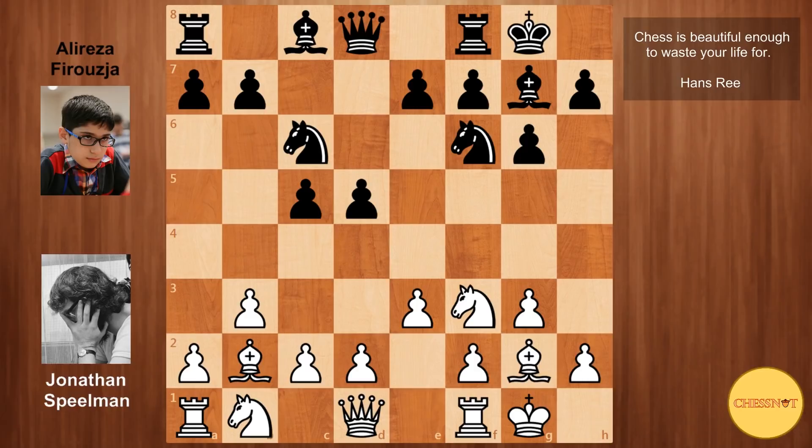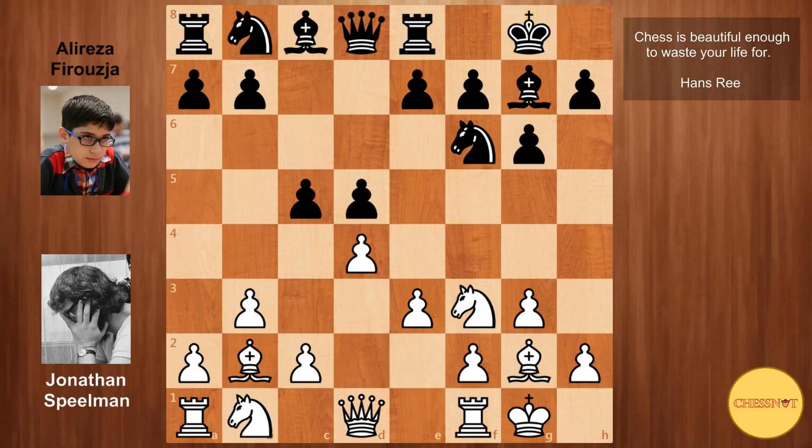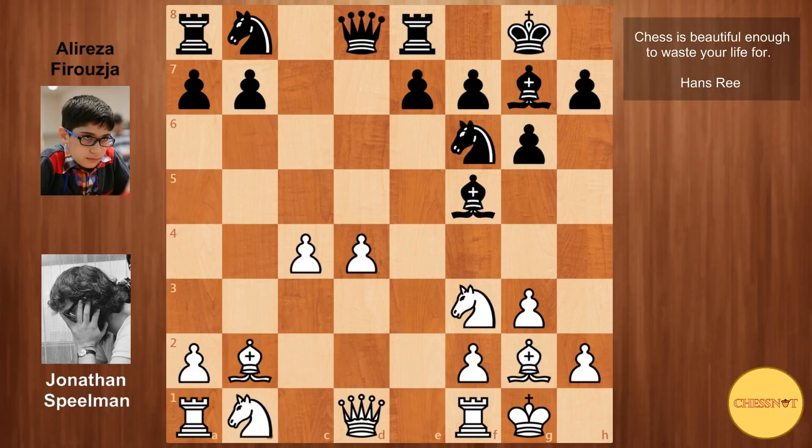Previously Nc6 has been played between Carlsen and Radjabov in 2013, and Carlsen actually lost that game — he didn't manage to get any substantial advantage. So the game continued: Re8, d4, cxd, exd, Bf5. White decides to challenge the center with c4. We have dxc, bxc, and it's now Spielmann who has central control. However, these pawns could become a target for black, particularly the c4 pawn — it can be attacked by a rook on the c-file. So do watch out for that c4 pawn.